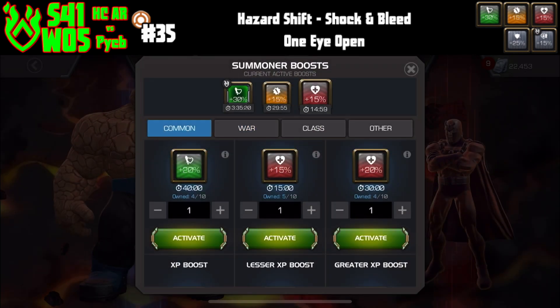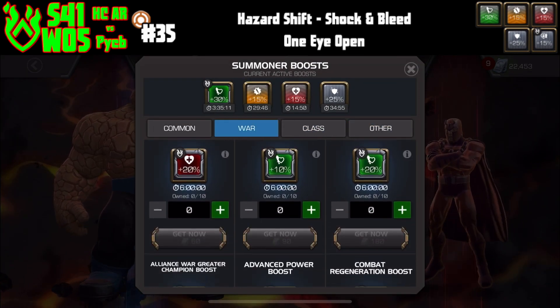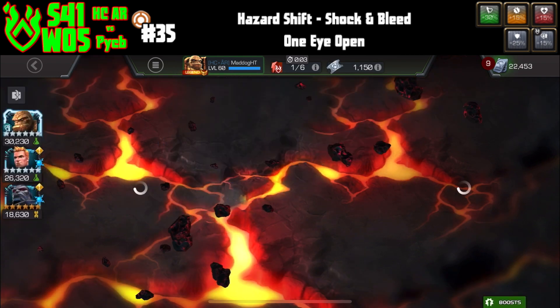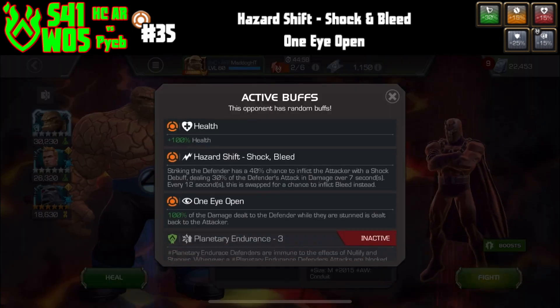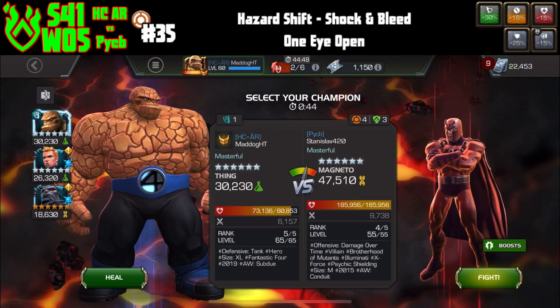It's going to be fast? Nope. But it's going to work well. This one is not too long of a fight — it's going to be just over a minute. We got Hazard Shift, Shock, and Bleed — Thing is immune to both. This is why I'm usually on this path with my boy.